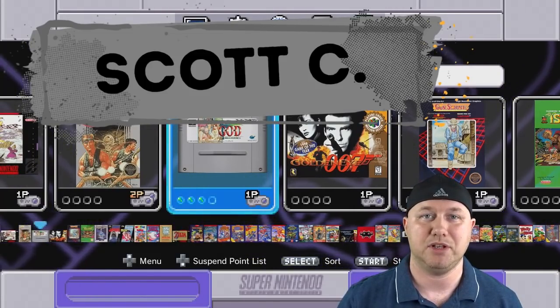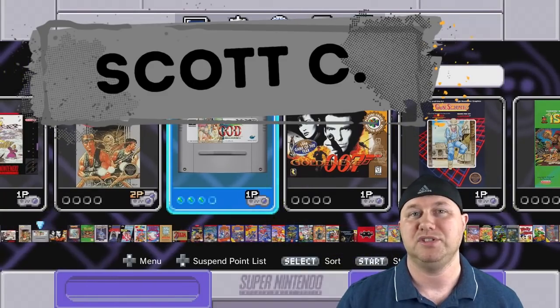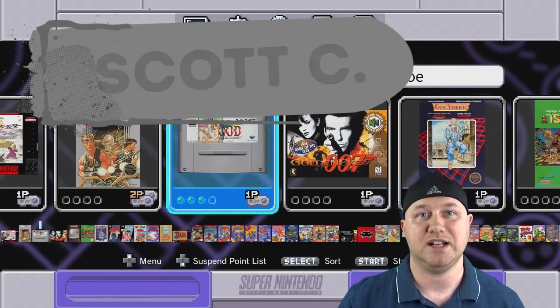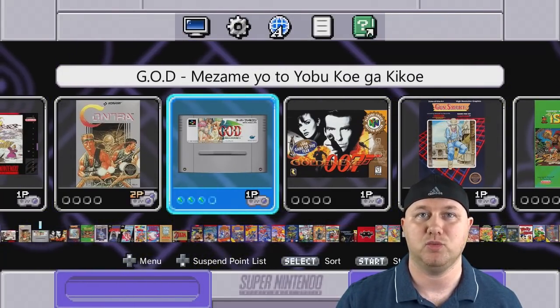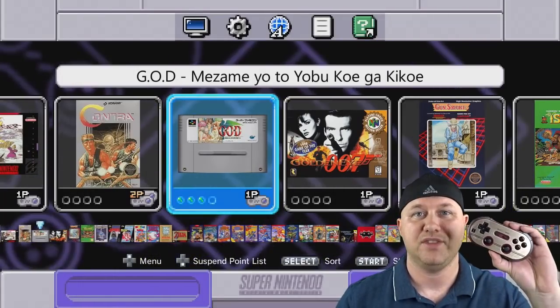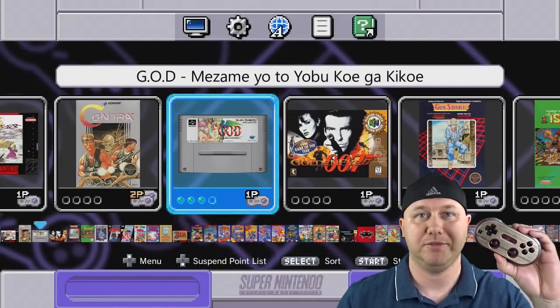I tried out Goldeneye a long time ago and it was unplayable, but using this method that he showed me makes it a lot better. Huge thank you to Scott C. Now this will only work if you have a controller with analog sticks, such as the Wii Classic Controller or the 8BitDo FC30 Pro controller.